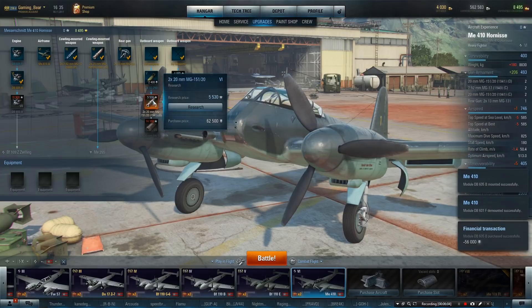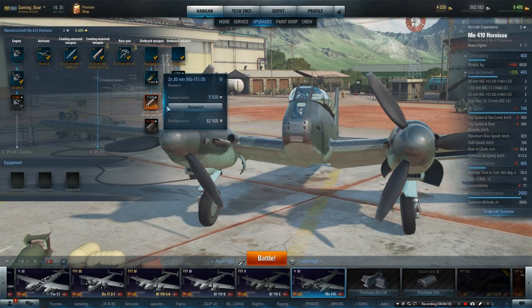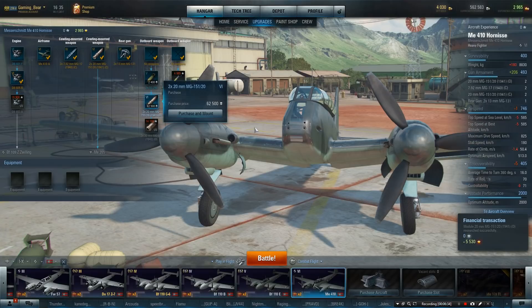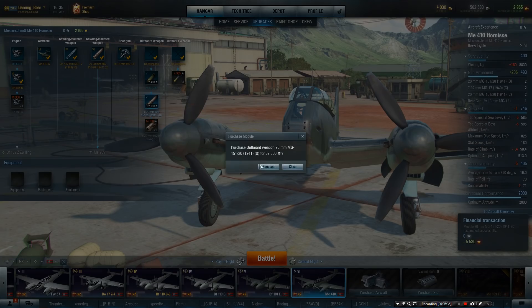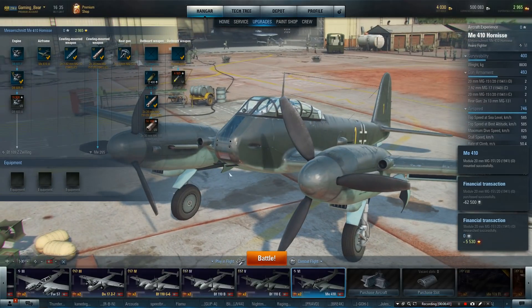We've got these bombs ready to go. Let's look at the implication of putting the big guns on — we lose one airspeed, costs 62,000. Additional weight. That does look very nice — twin 20mm cannons. We lose a bit of top speed, rate of climb, some maneuverability, and a bit of controllability. But let's research and put those in. You can see the twin 20mms there — looks really, really nice.